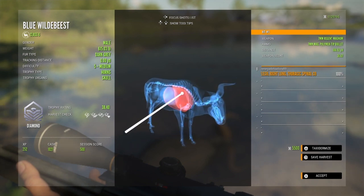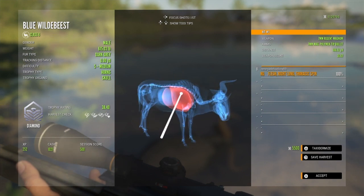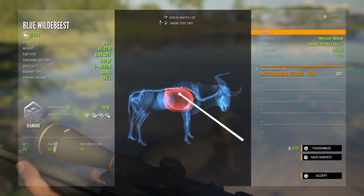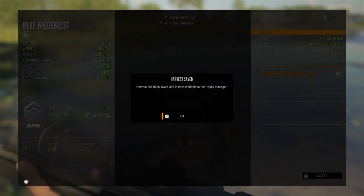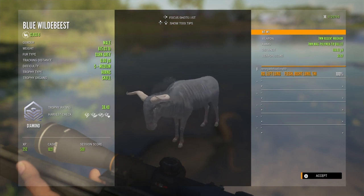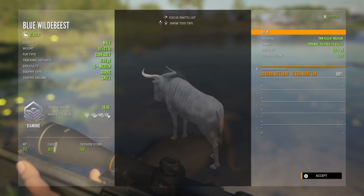He's a diamond. Got him at 106 yards with the 7 mil. Got a double lung and vertebrae. Very nice. He is going to be going in the lodge. Let's save him before I forget. He's a dark gray fur type, weighing in at 615 pounds.